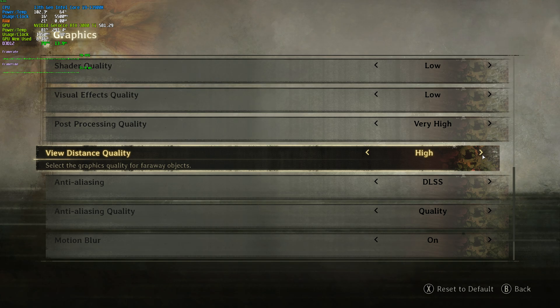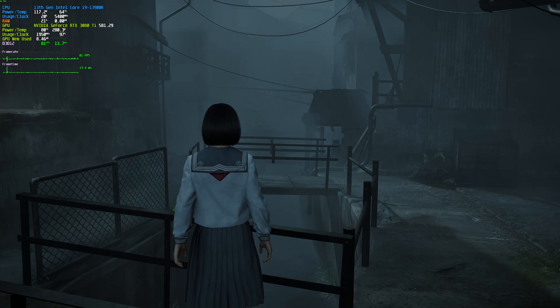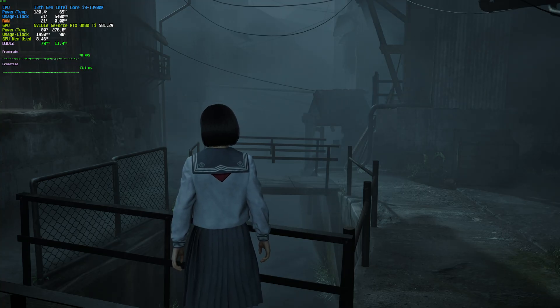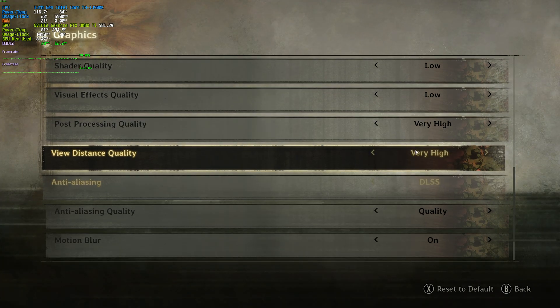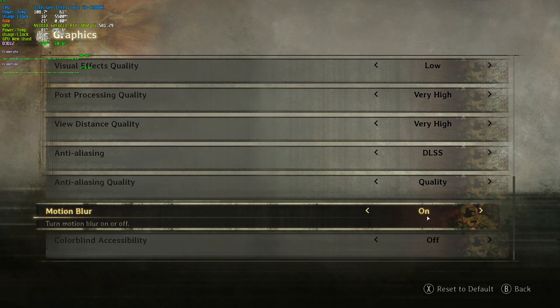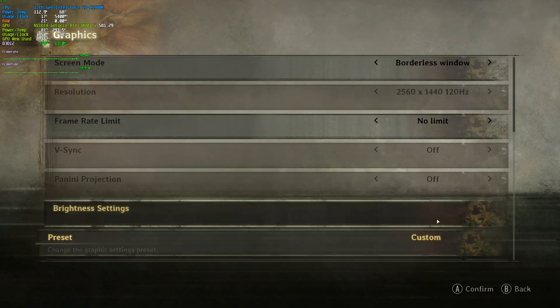View distance quality doesn't affect performance much at all from my testing. Obviously in scenes where you're seeing much further, more objects are loaded in at higher settings, and the main impact is likely VRAM. If you've got plenty to spare, leave it on Very High and forget about it. Anti-aliasing we've covered. Motion Blur has no effect on performance — it's only a visual thing, so set it as you see fit. And finally, Colorblind mode has no effect either.